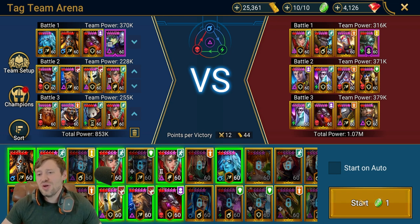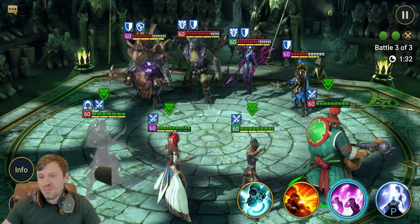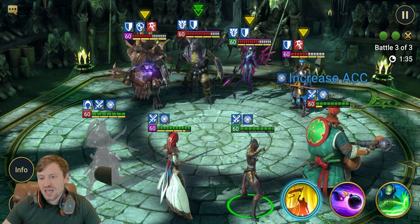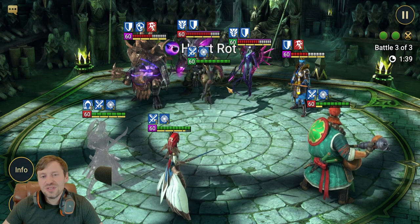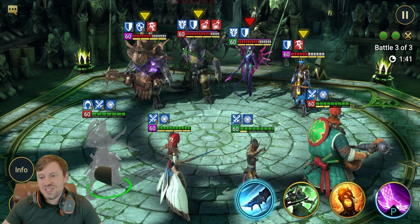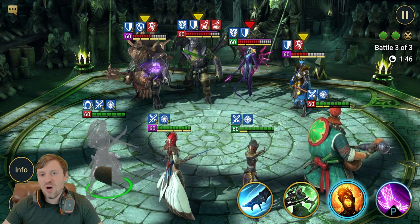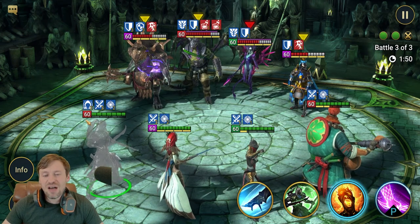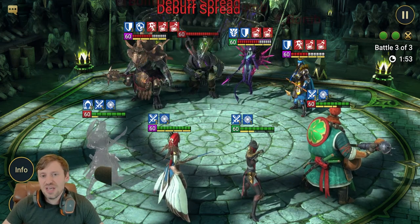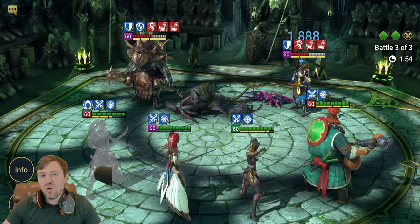Let me show you how this team just wrecks people in arena. We're going to boost everyone's turn meter with Arbiter, Master Yoshi is going to increase our accuracy, then we are going to put bombs on Pytheon, and then Vizier is going to spread that across the enemy team. One thing to note: if you put the bombs on Duchess, there's a very good chance Vizier is not going to be able to spread those bombs across the entire team. And then it just goes one by one and blows them all away.